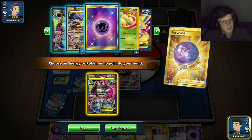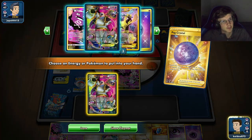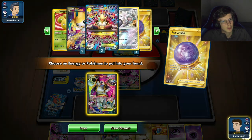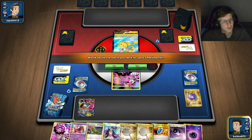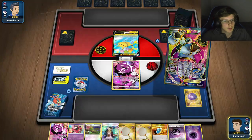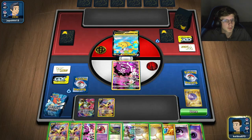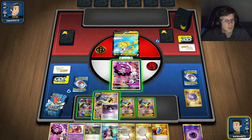This is definitely a hand I can Roxie. A few Koffings prized, got Alakazam prized — whoa. Just Chupa. Honestly I could just go for three because I've got a Scoop Up — I could do the same thing again. This is a good start, I'll take it. Drawing me three cards really helps. He might paralyze so I'll definitely just Scoop Up.